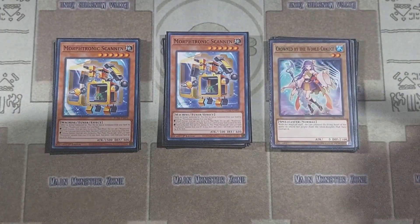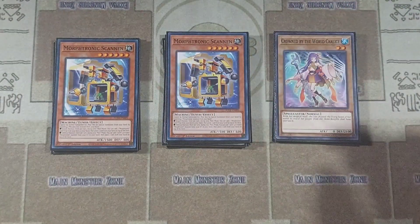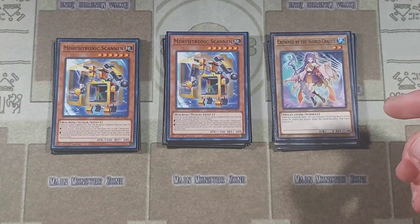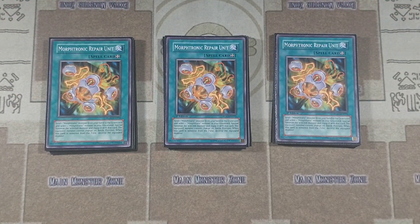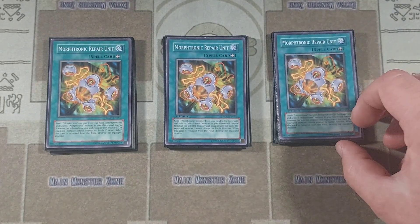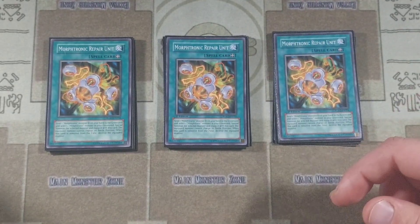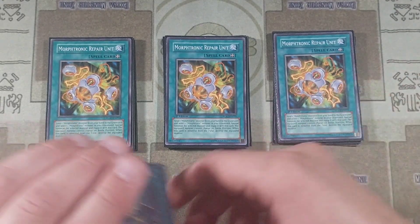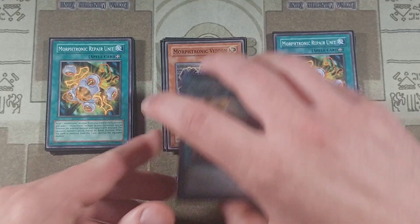We have one copy of Crowned by the World Chalice — Ib the World Chalice Justiciar is limited to one, so we're just playing one copy as an extender; you'll see how that works later. For spells, we have three copies of Morftronic Repair Unit — you pitch a Morftronic monster from hand to Monster Reborn anything from the Graveyard, a great way to pitch bricks and bring back a Cellfon or Telefon. We have one Morftronic Converter; I generally try to save it to be searched off of Scanon.